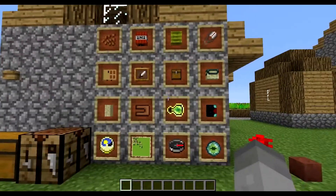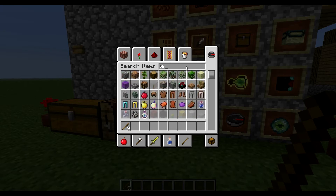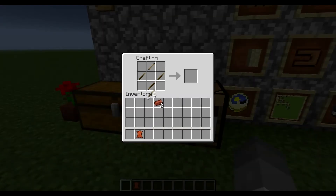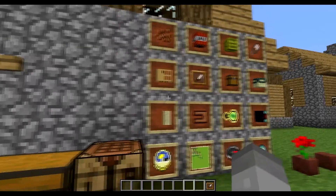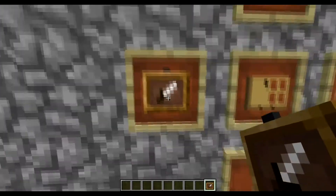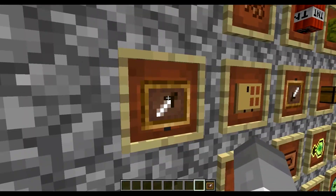Next, we have item frames. You need to craft those from sticks and leather — sticks surrounding it with leather in the middle. That'll give you an item frame, and you can just place that on the wall. You right-click to put items in there — item frame-ception! And all you have to do to rotate them is just right-click and it'll rotate them.